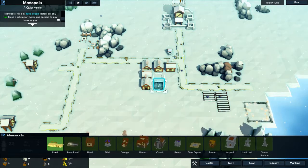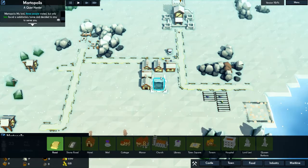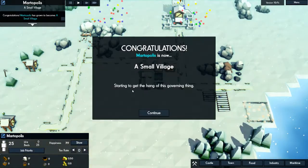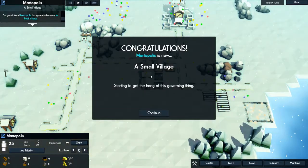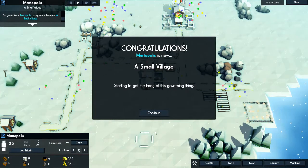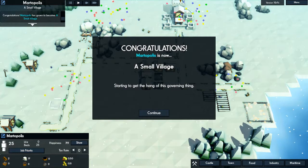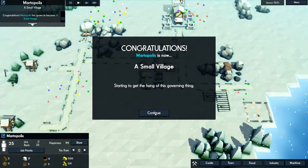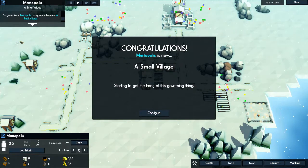Is there something small I could stick in the middle, or if I stick this, can I landlock them? We're a small village, everybody — congratulations! Hope you guys enjoyed episode one. We made our way up to a small village. We have 25 people, and that is going to be it for today. Hope you guys enjoyed. My name is Marty, signing out. Peace.